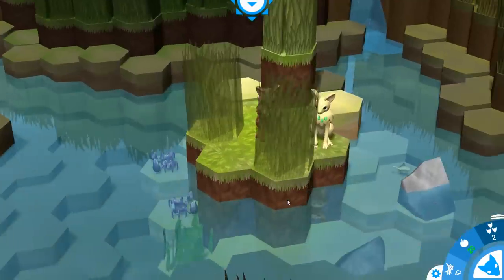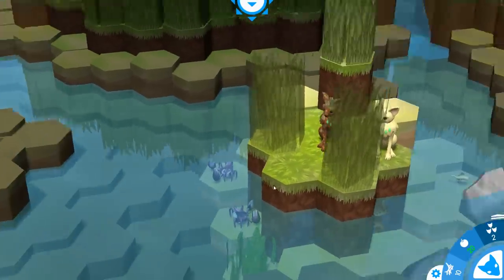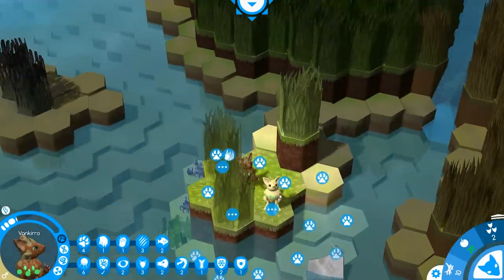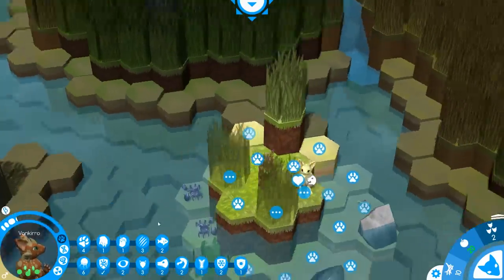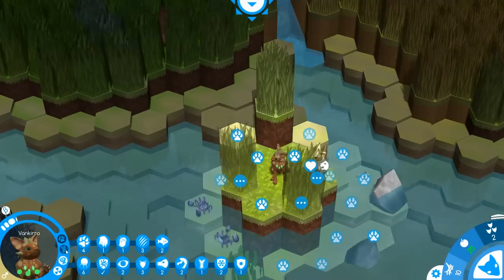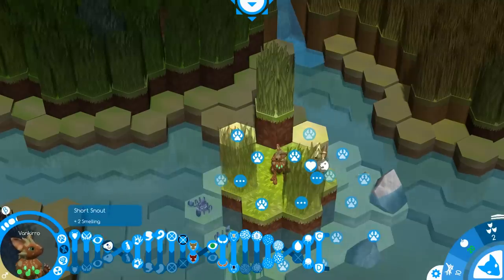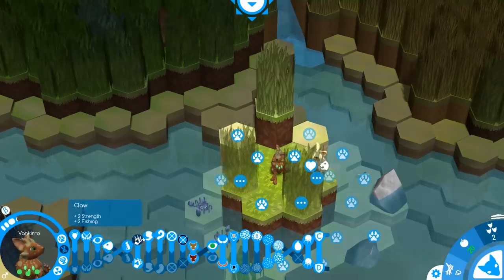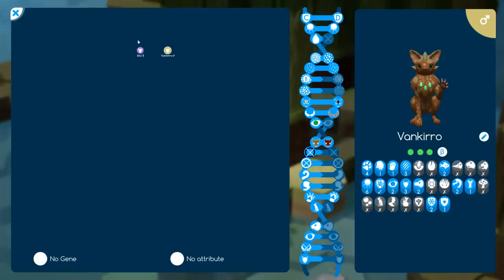We start off with these two guys and they have traits. We've got some crabs down here, but we can click on one of these dudes. Their names are Vankarino and Seiko — we have our male and our female. We can breed them together. Looking at the genetics menu: different medium ears, no horns, eyesight — two eyesight, you can get bigger eyes. We have a medium body with claws and all sorts of stuff.